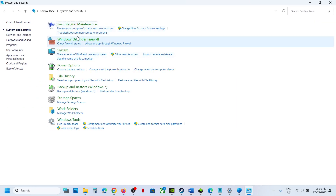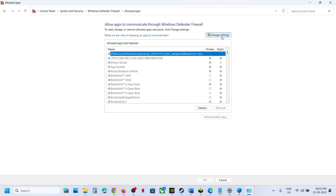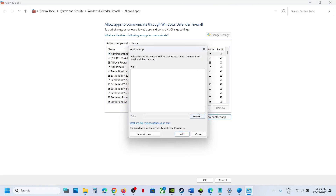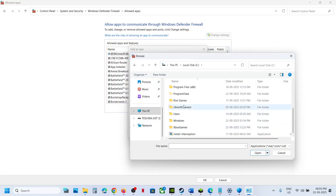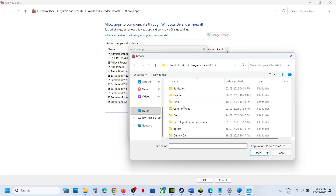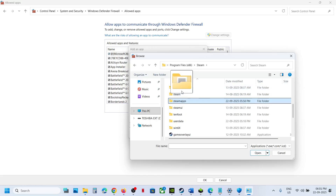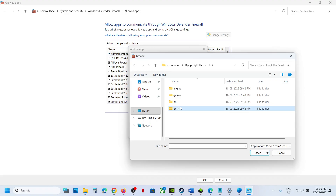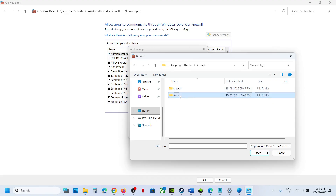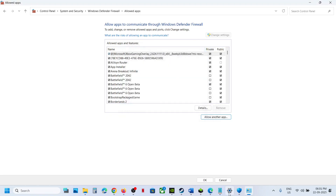Go to System and Security > Windows Defender Firewall > Allow an App or Feature Through Windows Defender Firewall. Click Change Settings, then Allow Another App, click Browse, go to the game installation folder — Steam > Steam Apps > Common — and select the game exe. Click Open and then Add. In my case I have already added it.